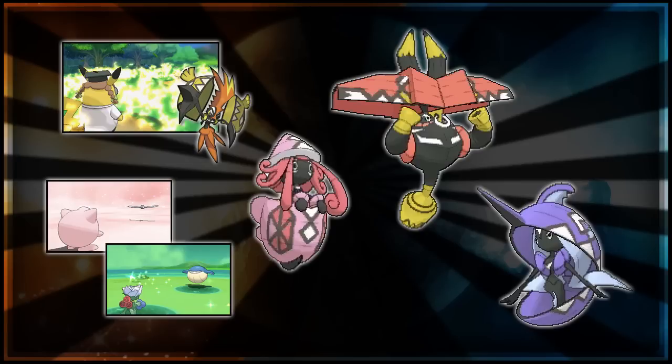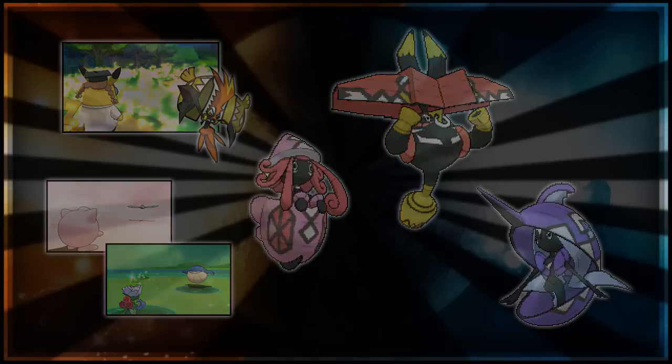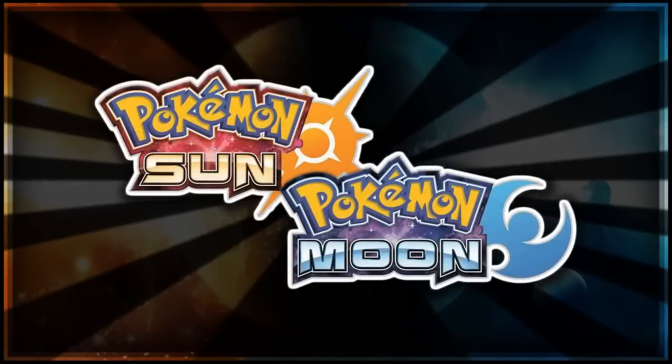For example with Grassy Terrain, you could send out the guardian, lay down Grassy Terrain, switch it back out, and bring in a Grass type like Gogoat — doubling its Defense and restoring health points every turn, a really bulky combination. Stuff like that would be cool to introduce to the competitive scene, so we'll see how much it gets picked up by the community. If you enjoyed the video hit the like button and let me know what you think Fiery Terrain and Ghostly Terrain will do — thanks for watching, goodbye!